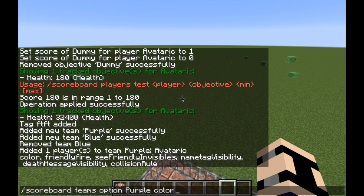Join lets you join a team — I'll join purple. Leave is to leave teams. Empty empties the team so no one's in it. List shows how many teams there are. Option is probably the coolest one. Under option you can set: color, friendly fire, see friendly invisibles, name tag visibility, death message visibility, and collision rule.